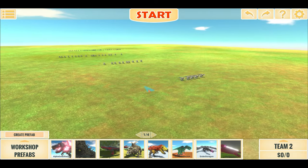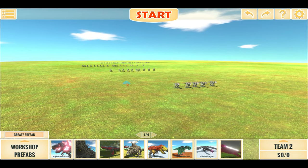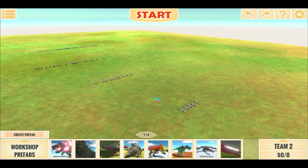So this is our raptor pack — may not look like much, but remember these guys are small. There's a total of 75 raptors here, and they are separated into 4 different waves.